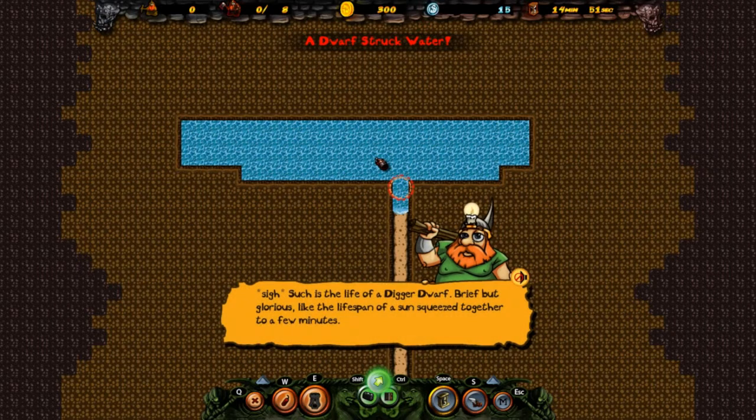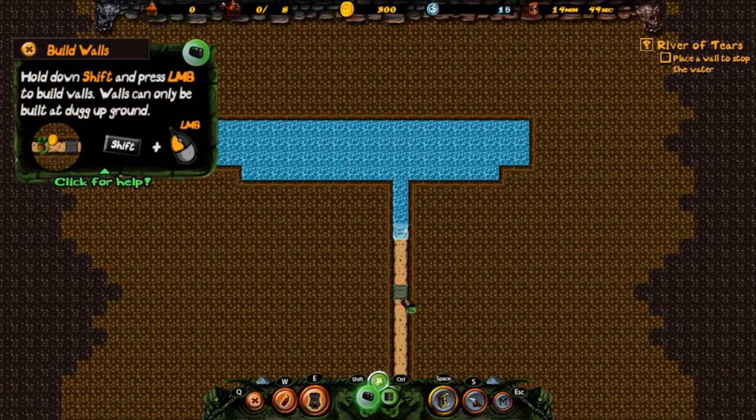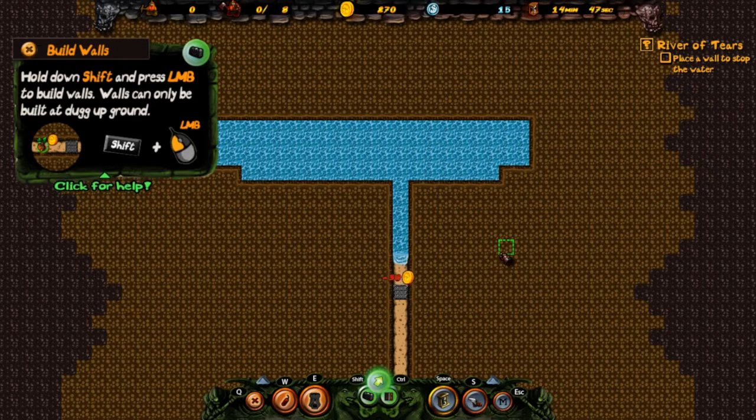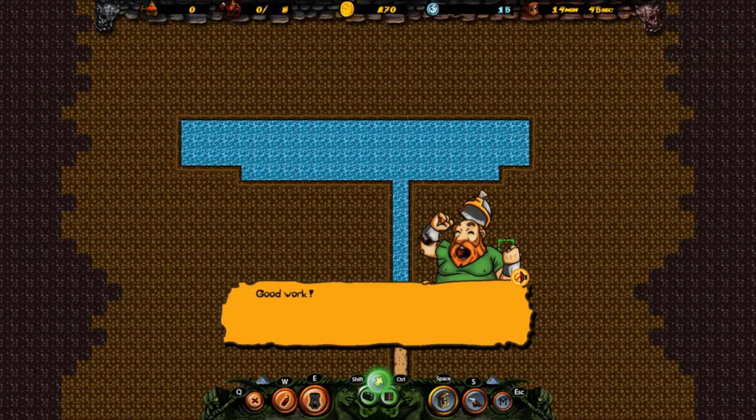This is one of the main hazards you're going to run into in the game. There are zones that contain water or lava, and your dwarfs — your little diggers — can dig into them. So you've got to protect your town hall at all costs. The way you can do that, at least against water, is you can plant a wall. If you hold down Shift, you can drop a wall, and that wall will successfully dam up and prevent that water from making it through.